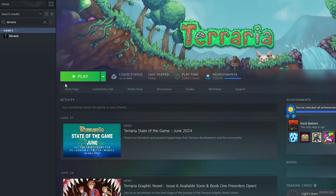Number one, as usual, buy, download and install Terraria. After that, double check — go in your Steam library, find Terraria, and you must see the play button there.